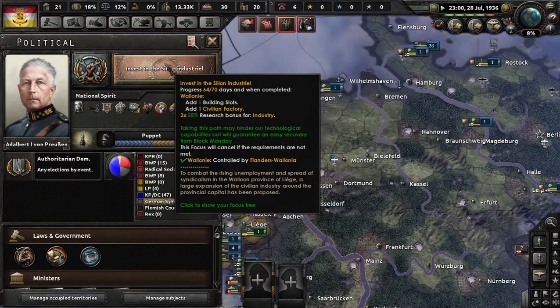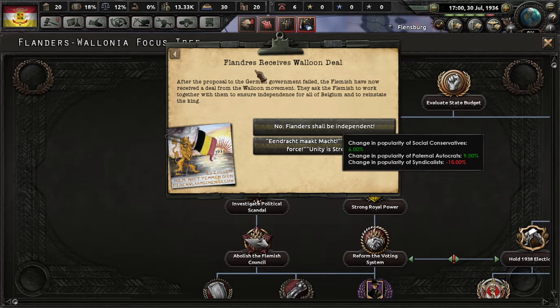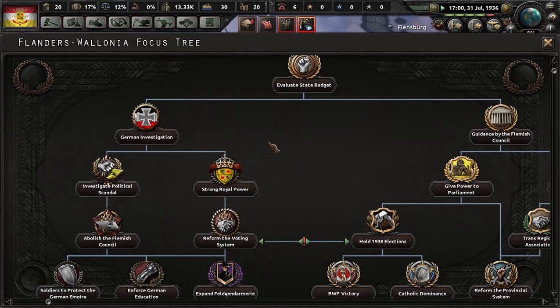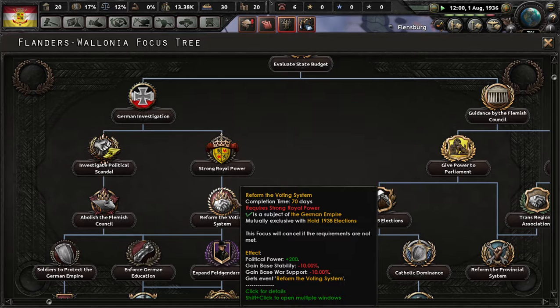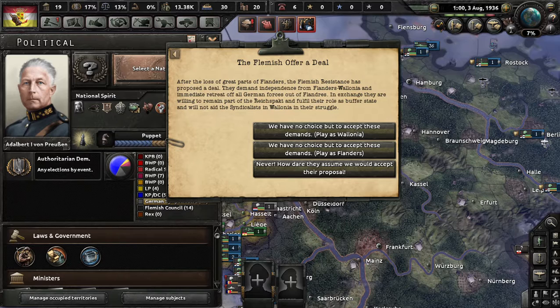And we just have to wait for a little bit. When you get to the event 'Flanders: the C-Volume deal,' just choose that event. Flanders shall be independent. You'll then get this event: the Flemish offer a deal.